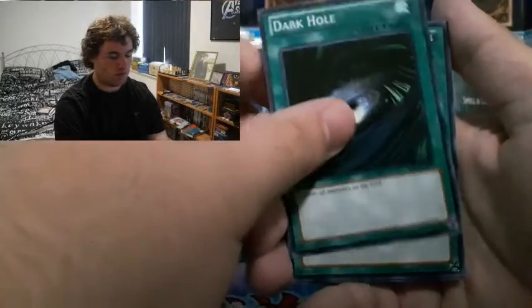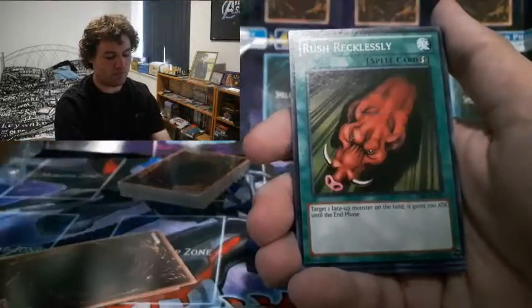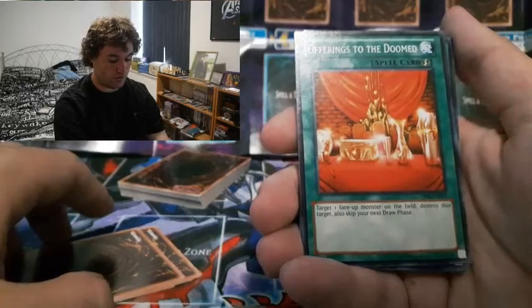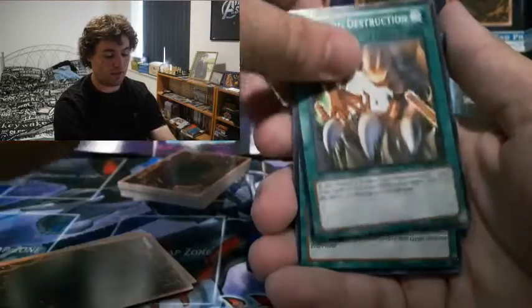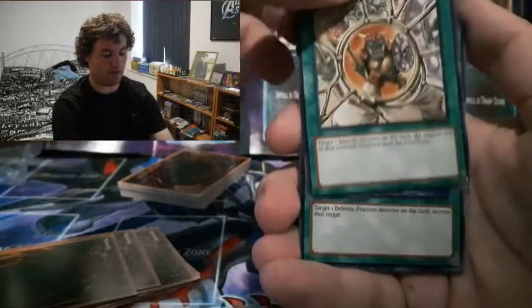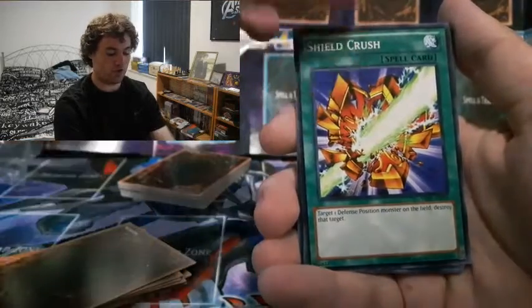Let's get on to spells - maybe we'll see some classic Kaiba spells. Starting off: Dark Hole - wouldn't be surprised if Kaiba used that back in the day. Soul Exchange - yes, classic Kaiba. Tribute to the Doomed - possibly. Rush Recklessly - possibly. Mystical Space Typhoon - nearly every deck must have it. Stamping Destruction - good since there are a lot of dragons. Enemy Controller - yes, classic! Burst Stream of Destruction - good for a heavy Blue-Eyes White Dragon deck. Shrink - I remember Kaiba using this, it was amazing. Shield Crush - useful if your opponent plays defense monsters.